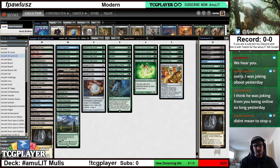The basic guidelines are going to be those three aspects — lands, ramp, and threats. We want to make sure we have every single one of these, and you can very confidently mulligan down to six and five, because if you get access to a hand with these components, your win percentage will certainly go up and you don't need a full seven cards as long as you have these three aspects covered.